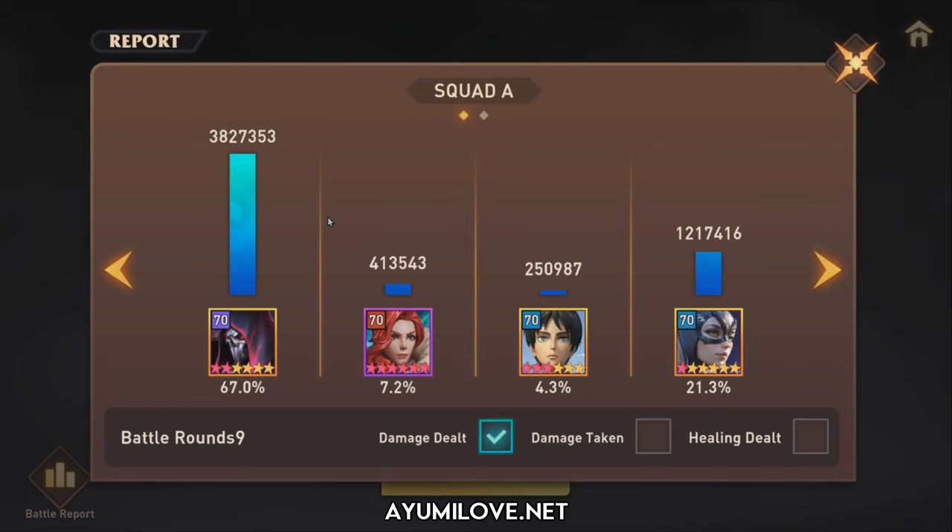Looking at the battle report: Abaddon dealt around 3.8 million damage, followed by Bartomee at 1.2 million, then Scarlet at 400,000, and Arian at 250,000. From the battle report, Bartomee seems to play the role of a bleed applier like Barclay — she applies lots of bleed but doesn't do much damage herself, so you need another damage dealer like Abaddon to assist. You can swap Abaddon with Raven if you don't have Abaddon to do more damage.